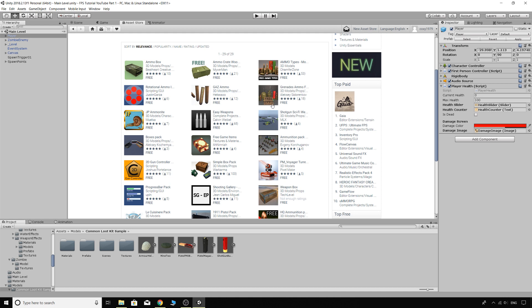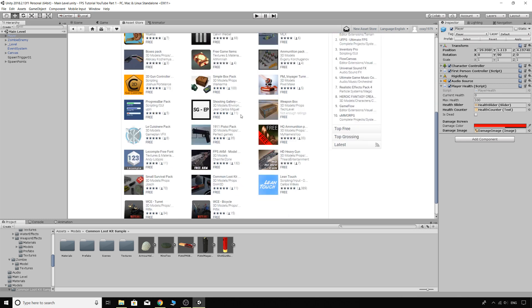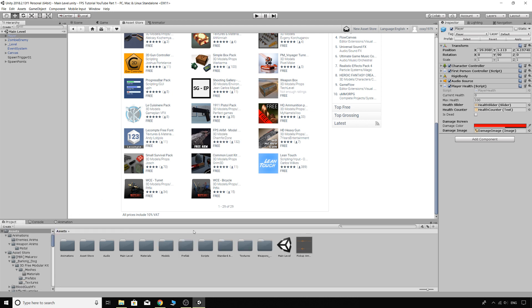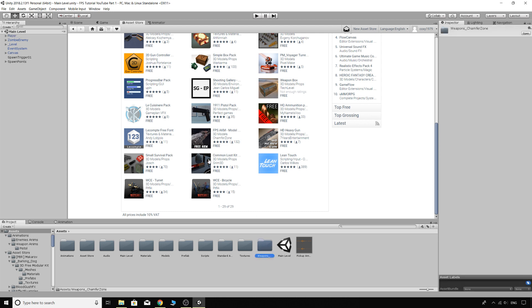Later on we'll probably get a health kit so we can pick up health as well. There are also some really cool assets like grenades we can use later on, all different types of ammunition and boxes. I also noticed a free AKM model which looks really cool so I've gone ahead and got that too — you can grab it now or later.